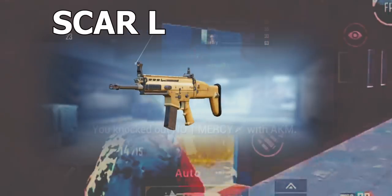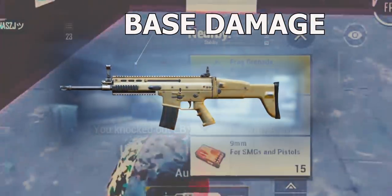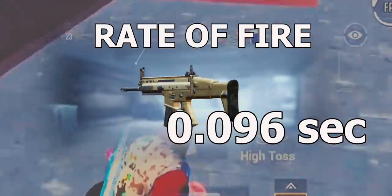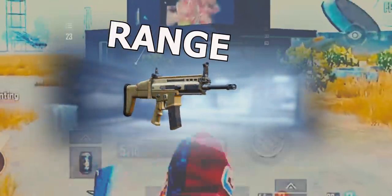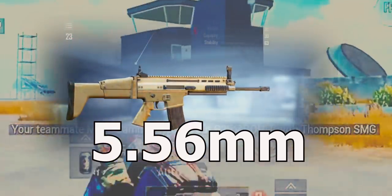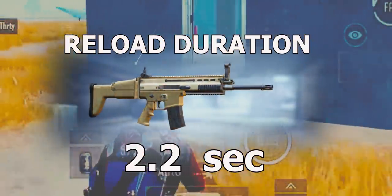Now number four: SCAR-L. SCAR-L is only available in Erangel and Miramar. Its base damage is 41. The rate of fire of this gun is 0.096 second. Its range is also 350 meters. It can only have 30 bullets without any mag. It requires 5.56mm bullets. The reload duration of the gun is 2.2 seconds without